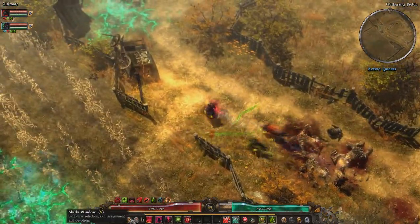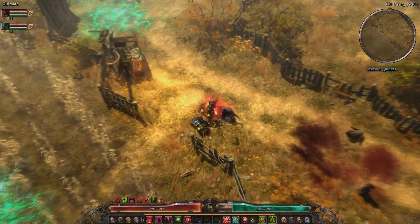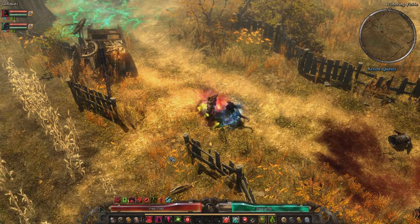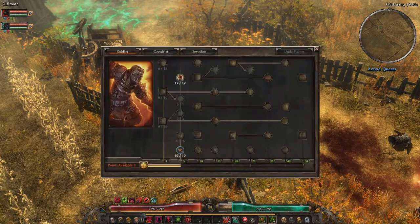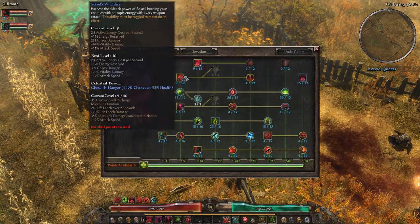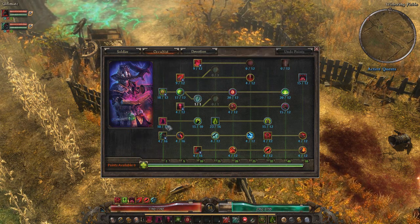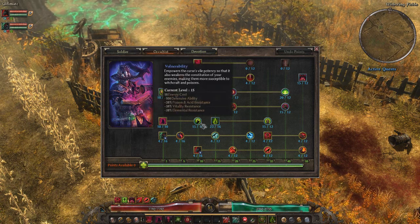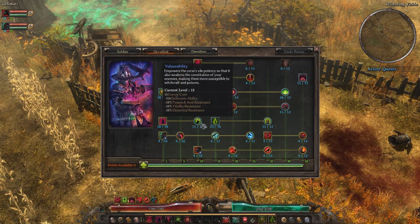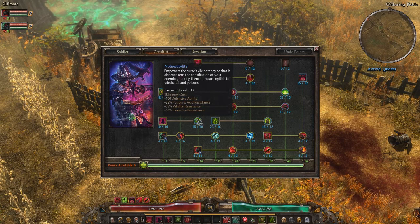Especially with the right amount of devotion points dedicated to what kind of build you're going for — that would be more of a physical related build, physical convert to elemental damage. In this case, I would say it's mostly chaos damage if you're going to go with Possession. It will go really well with Doom Bolt. Cursal Frailty and Vulnerability will be a must, especially for the minus 30% elemental resistance — really good. Poison Acid resistance, minus 30% vitality resistance.